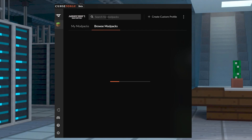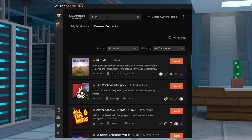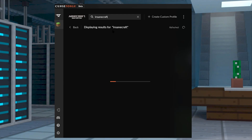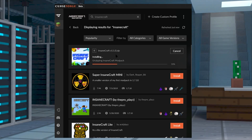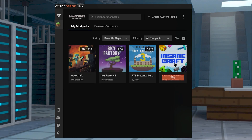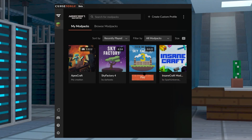From the CurseForge launcher, go ahead and click on Browse Mod Packs once you're clicked into Minecraft near the top. In the search bar, type in Insane Craft and hit enter. Locate the Insane Craft mod pack option from the list, then click the orange install button to begin downloading the pack. Once the mod pack is done installing, click on the My Mod Packs tab, find the newly installed mod pack, then click Play to start it up.